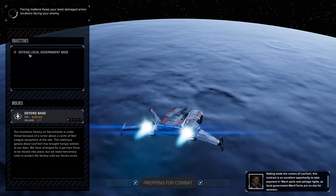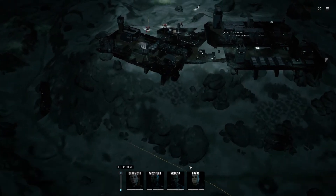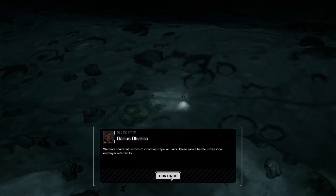Okay, so the only objective is to defend the local government base, though I'm sure there'll be bonus objectives once I get on the ground — just like last time. We have scattered reports of incoming Capellan units. These would be the wolves our employer referred to. We've got a couple of mechs at least.